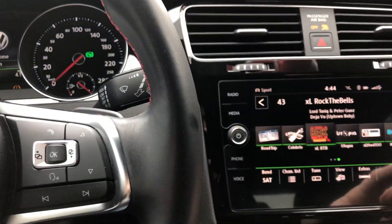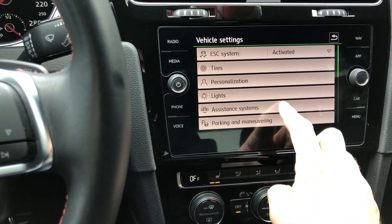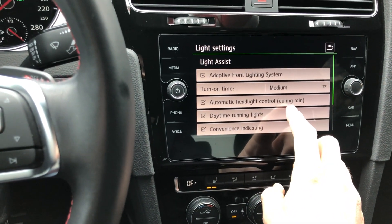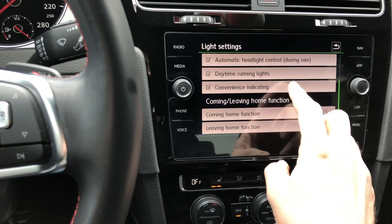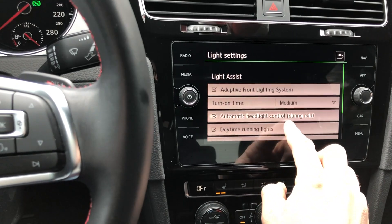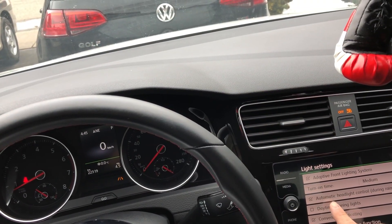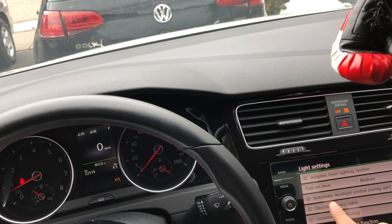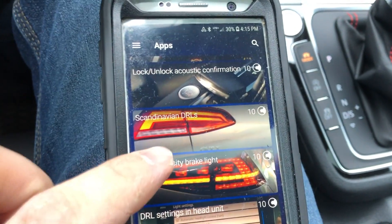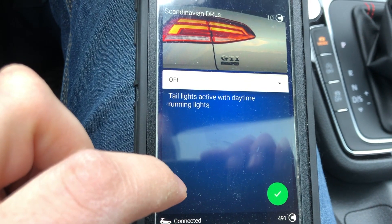Going back to settings, there should be DRL settings now. Yeah, daytime running lights — you do have that setting. You can do Scandinavian DRLs so you can have your DRLs on when your daytime lights are on.